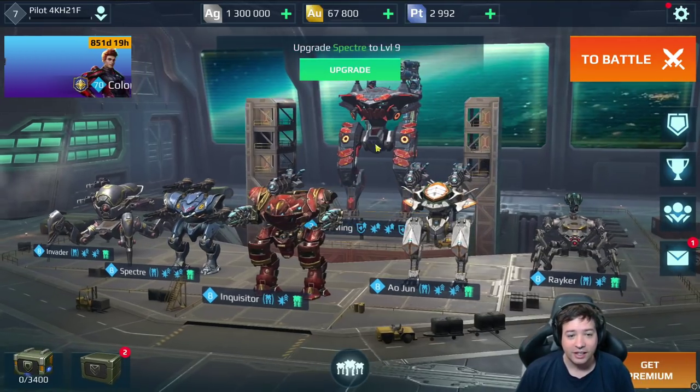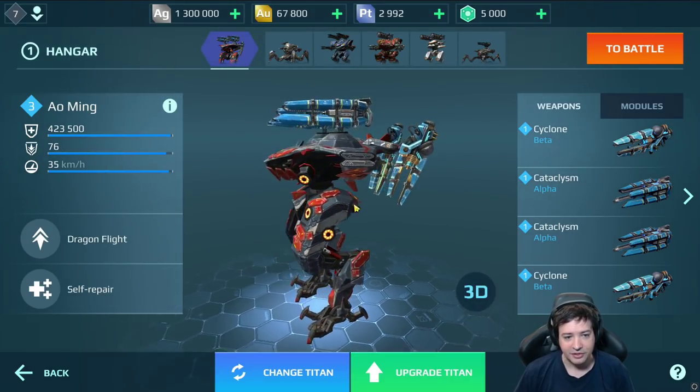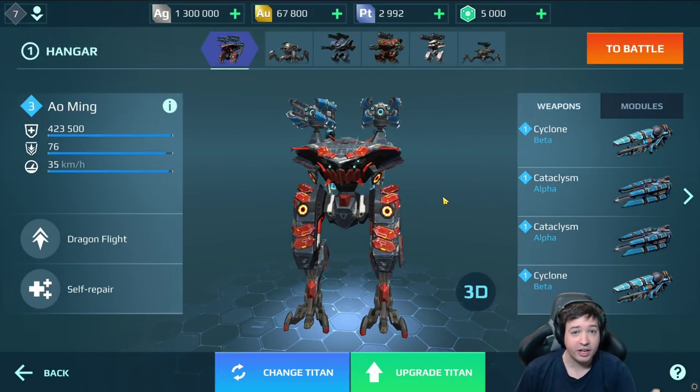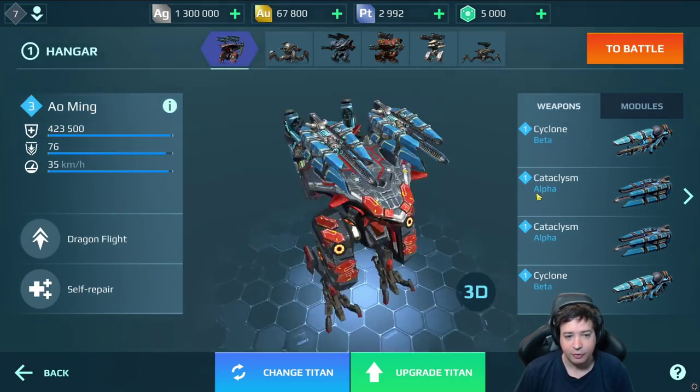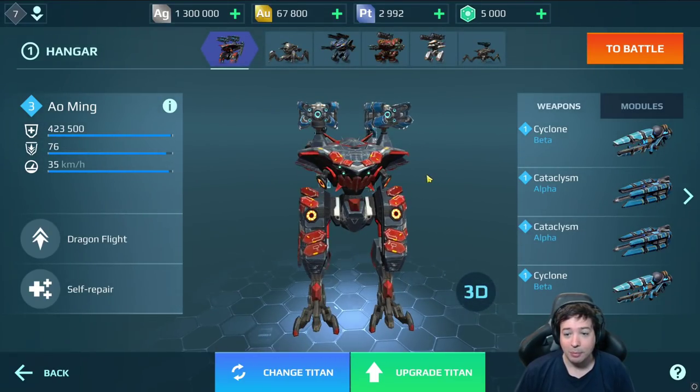I'm going to run the hangar exactly like that, except for the new Titan weapons. Another really cool thing I noticed on this test server: it runs at 60 frames per second again, which is really interesting.